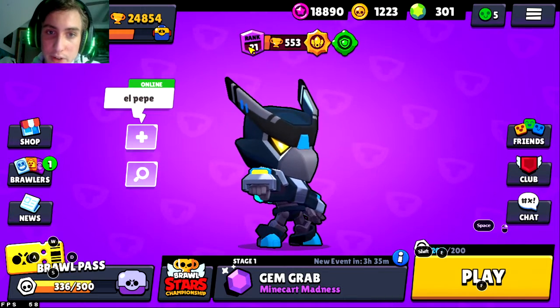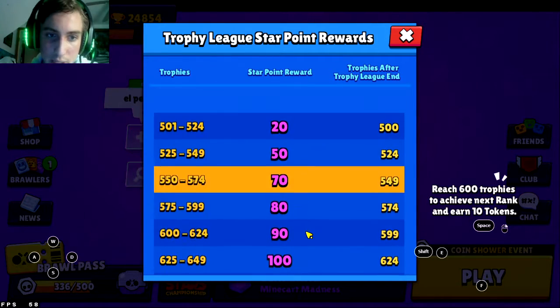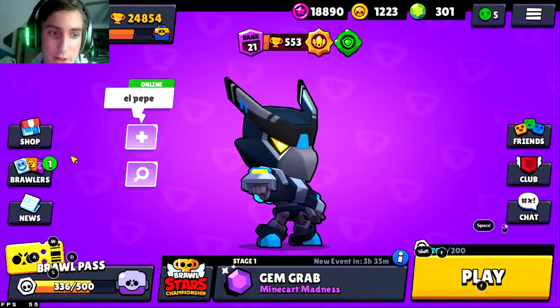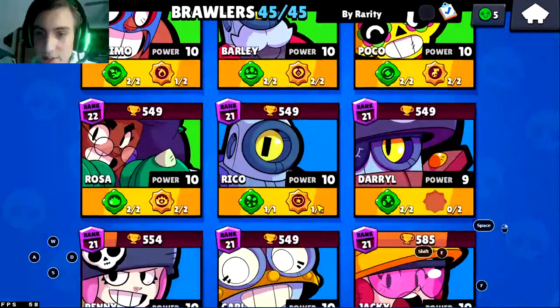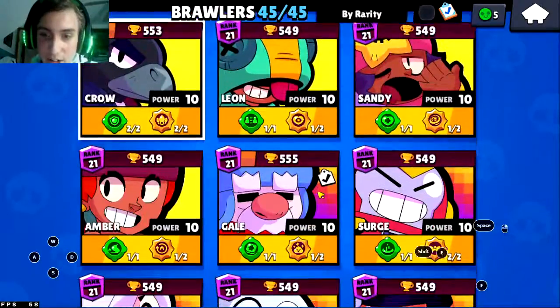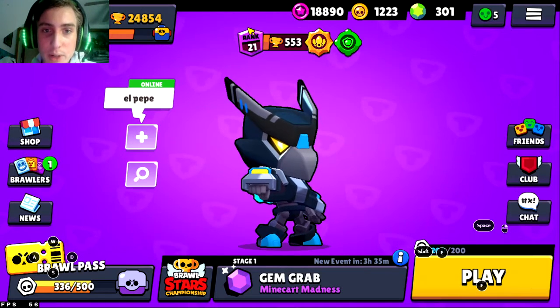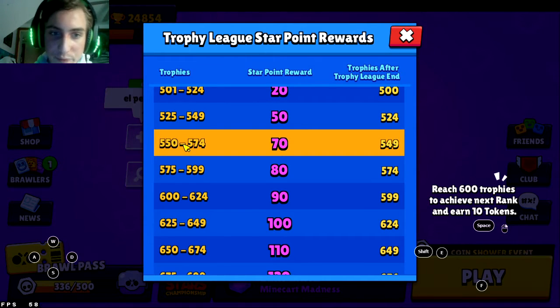Each character in Brawl Stars has a rank — the minimum you need to get star points from each character per season is 500 trophies. I've gotten every one except Stew, because he literally just came out. Every brawler I have is above 500, so I can get free star points at the end of each season. I totally recommend trying to get every single one of your brawlers up to 550.